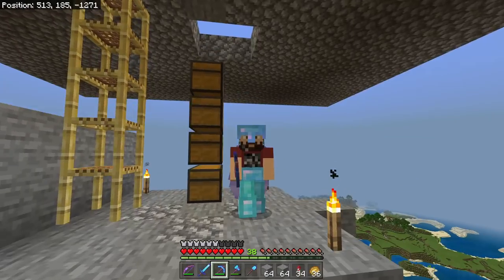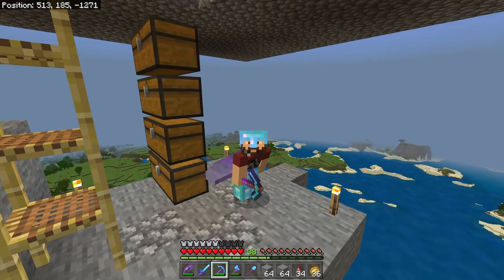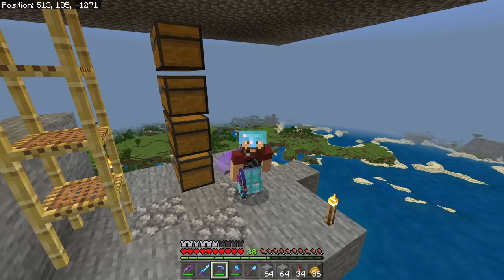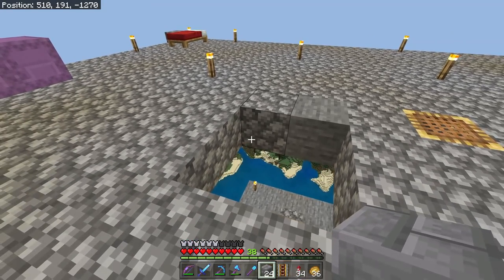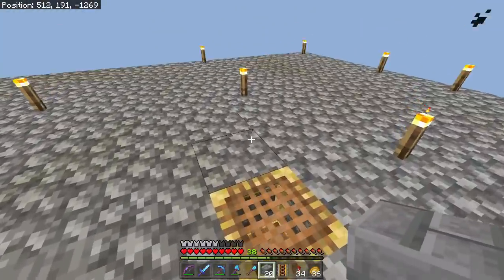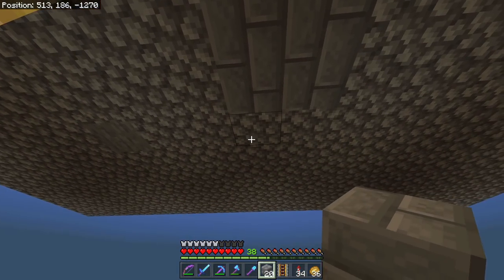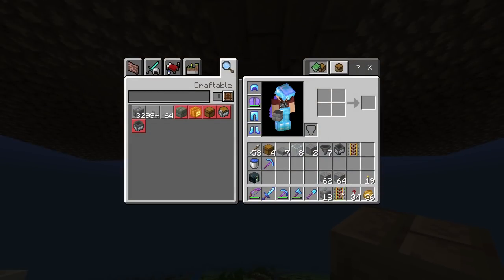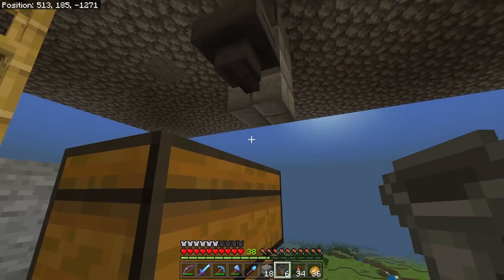We're going to start by filling in the floor — this is where our mobs are going to fall down and eventually get killed. Then we come below the farm, down one, two, right beside this platform. We're going to place a hopper here, and wherever you're going to be running your storage, place the hopper facing in that direction.